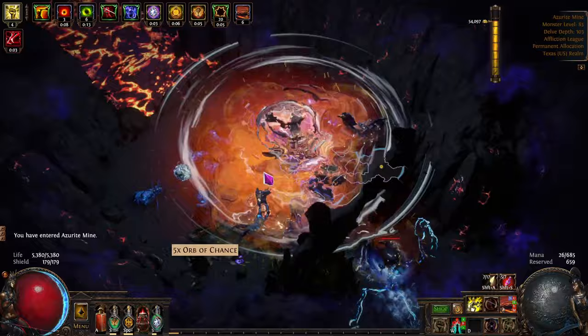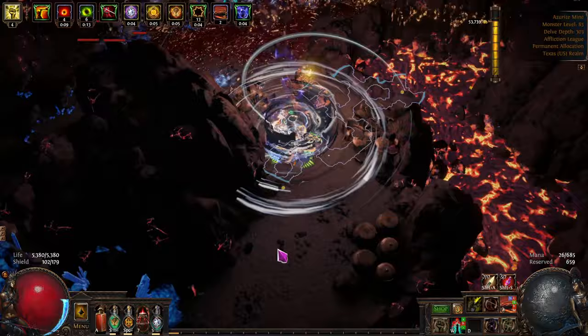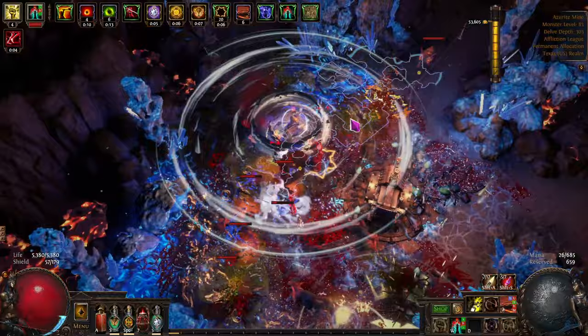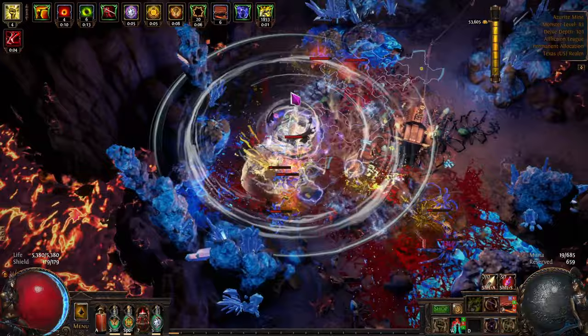Anything back here? Five Chance Orbs — amazing. I've got to start selling off big chunks of my other currency too, just in chunks, because it's not gonna do me any good to hang on to it. We'll sell it off in big bulk. This guy's pretty strong down here — I feel comfortable, nothing crazy. I have life gain on hit that heals me, and the energy shield on hit. I wish I had more energy shield.